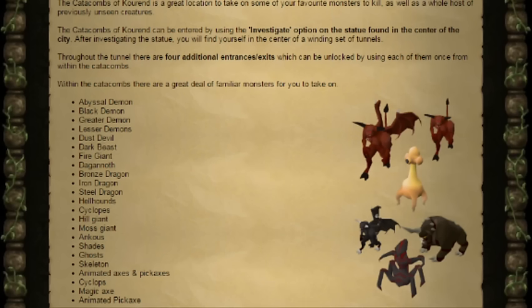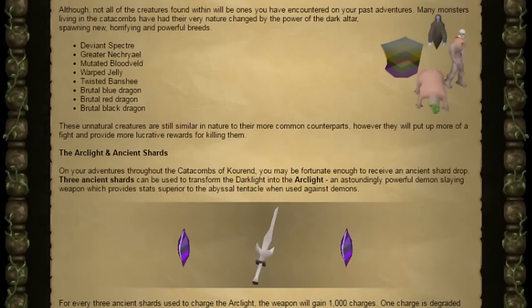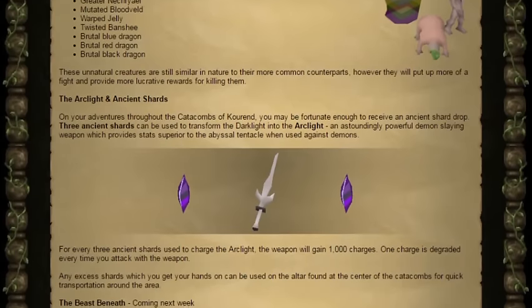Magic Axe and an Animated Pickaxe as well. As well as all these, they've added a few high level versions of existing slayer monsters. These should be harder to kill, but will have much better rewards. They include: the Deviant Spectre, the Greater Nechryael, the Mutated Bloodveld, the Warped Jelly, the Twisted Banshee, the Brutal Blue Dragon, the Brutal Red Dragon and the Brutal Black Dragon.